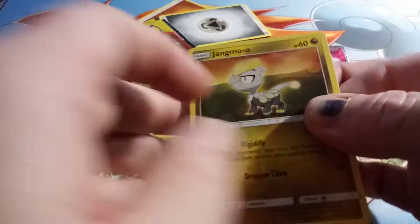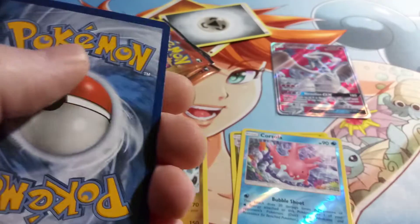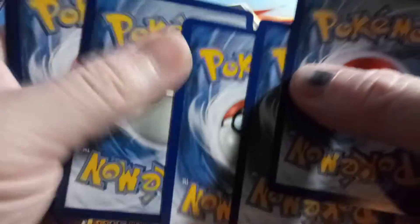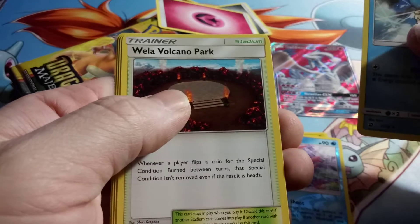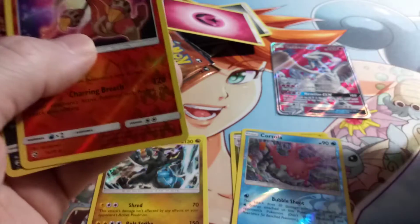Pack number three. Code for you. We got Cedra, Volcanion Park, Switch, a Reverse Hollow Heatmor, and a Hollow Hydreigon.